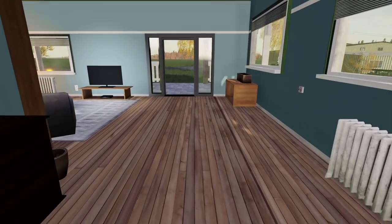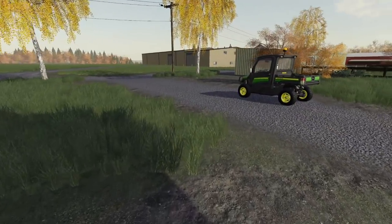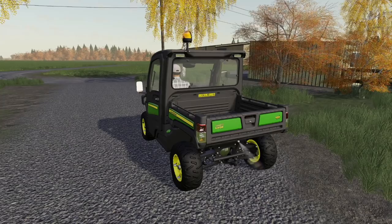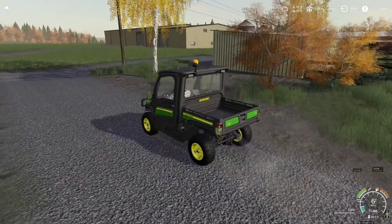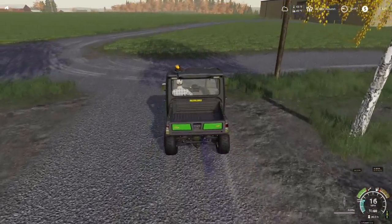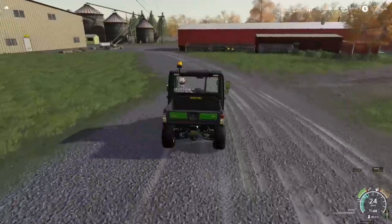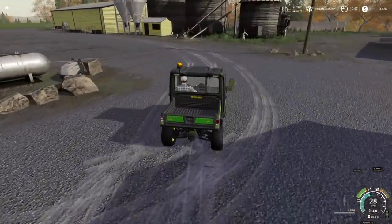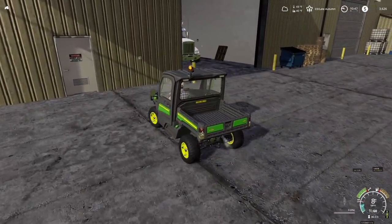Hey, what's going on everybody, DJ Goham here. Welcome back to the channel and welcome to Lone Oak Farm on Farming Simulator 19. Today is going to be a fun day — we are getting some selling done. We are going to make some money. Right now we still have a forty thousand dollar loan and we've only got thirty-six hundred dollars, but today we are literally about to demolish that loan.